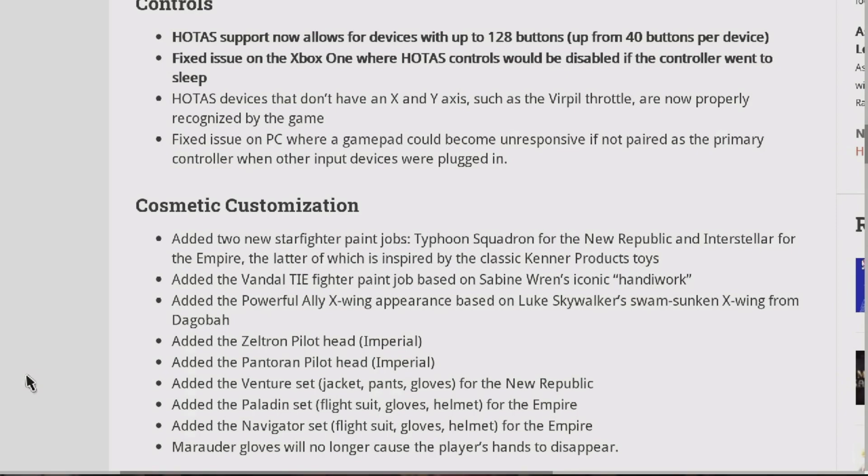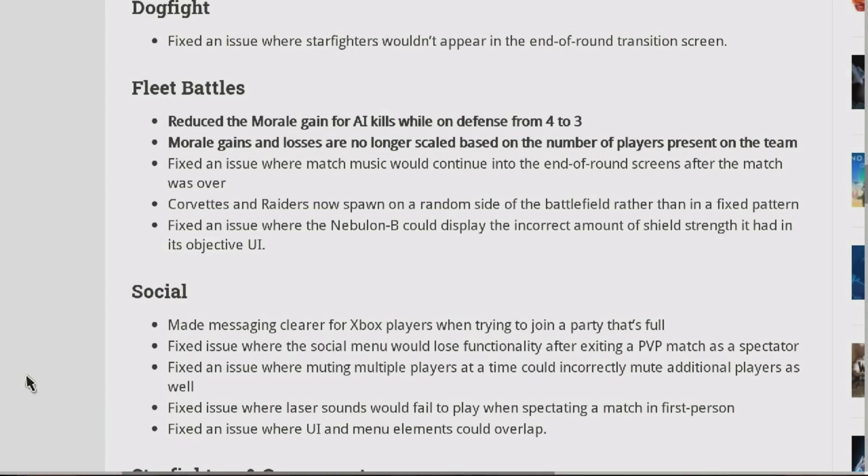Cosmetic customization: Added two new starfighter paint jobs — Typhoon Squadron for the New Republic and Interstellar for the Empire, the latter inspired by classic Kenner products toys. Added the Vandal TIE fighter paint job based on Sabine Wren's iconic handiwork. Added the Powerful Ally X-wing appearance based on Luke Skywalker's swamp-sunken X-wing from Dagobah. Added the Zeltron pilot head (Imperial), the Pantoran pilot head (Imperial), the Venture set jacket/pants/gloves for the New Republic, the Paladin set flight suit/gloves/helmet for the Empire, and the Navigator set flight suit/gloves/helmet for the Empire. Marauder gloves will no longer cause the player's hands to disappear.